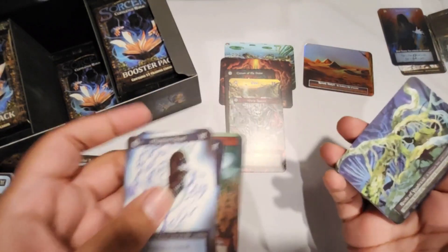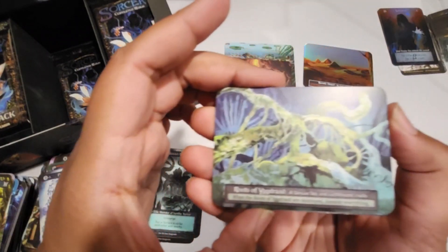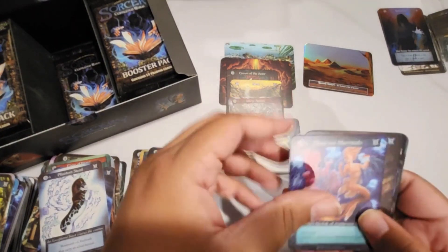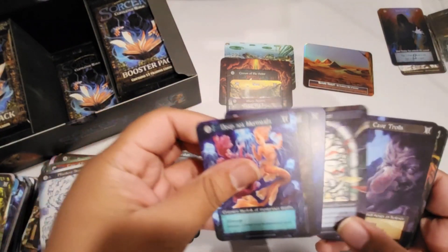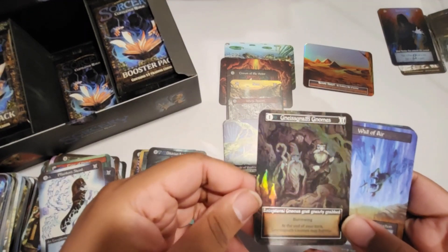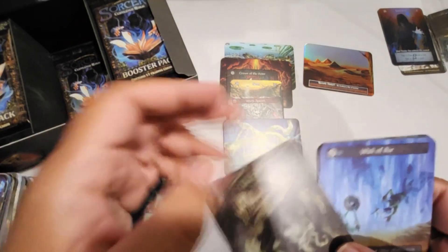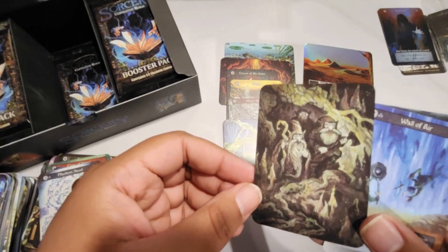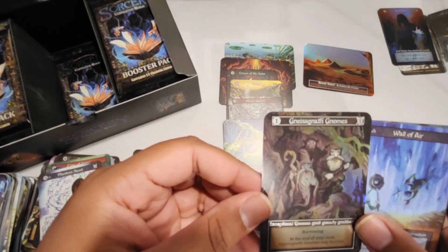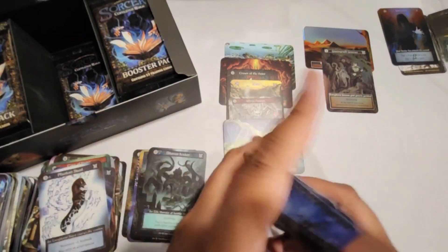Next pack — another foil in here. Ooh, Roots of Egosil. Very nice — that's our sixth unique. I don't know if Seer's Council is the unique. Nesnath Gnomes — very nice. I don't remember pulling this one in my free Alpha boxes. That's cool.